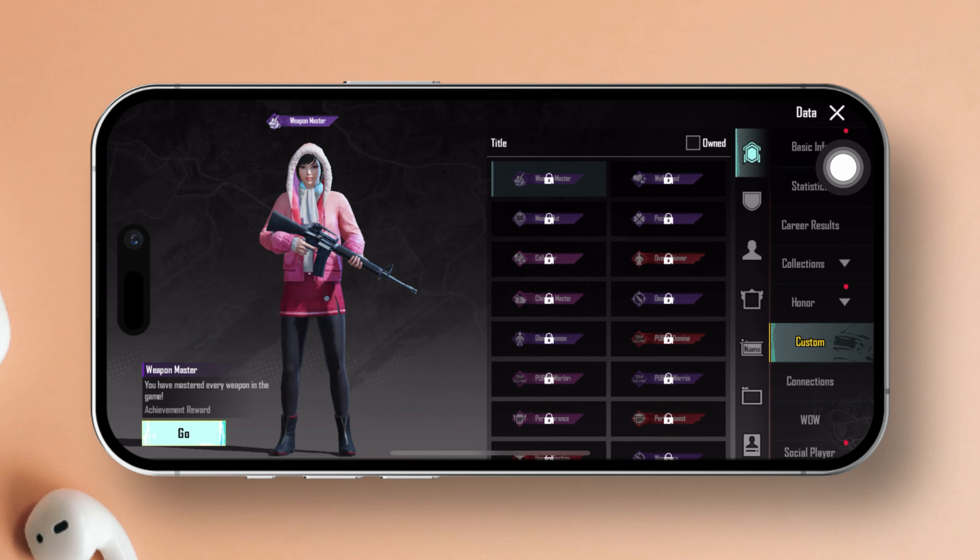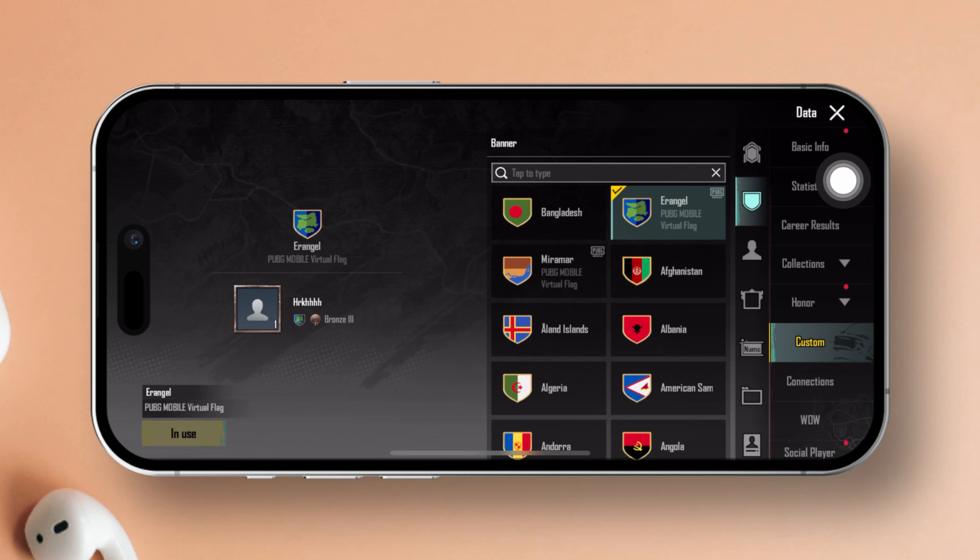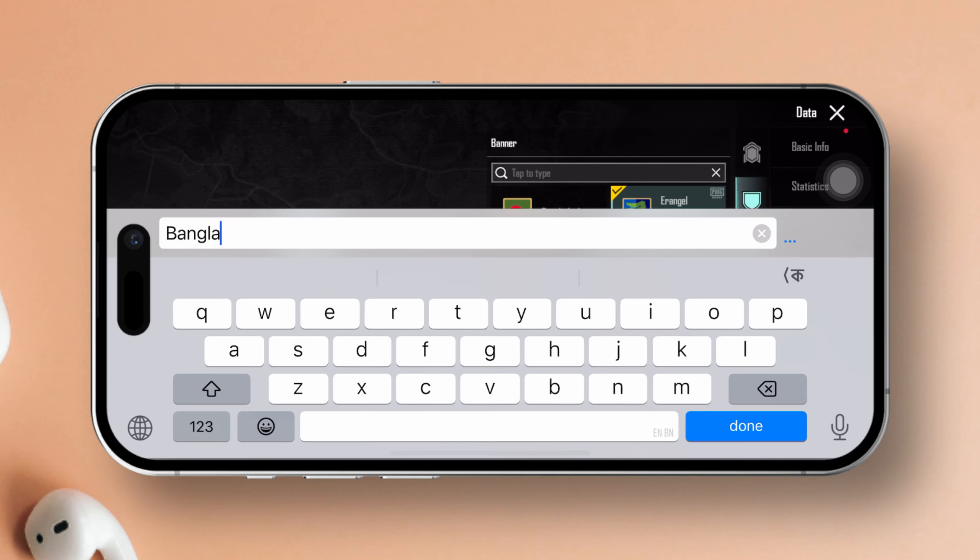From the main dashboard, tap on your profile icon. Next, select Custom. Now tap on the shield icon. Here you will see a list of all the country flags. Find the flag you want to use.